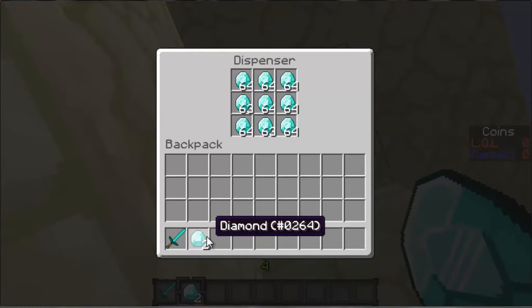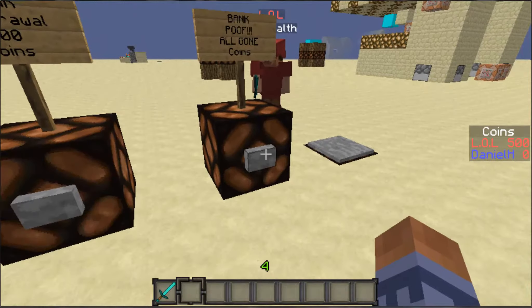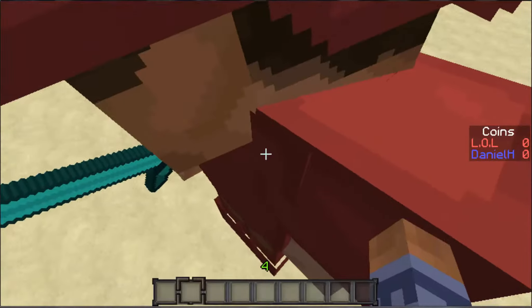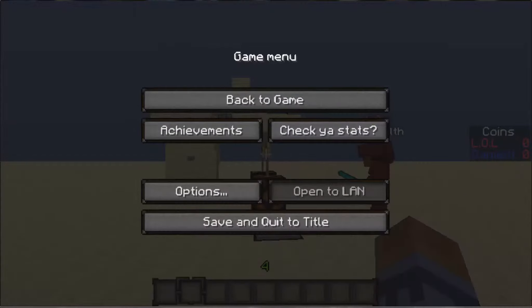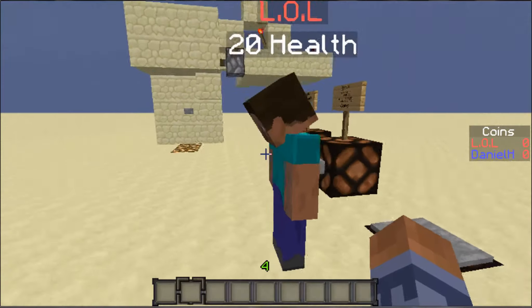The next one is for clearing it all out — clear inventory. And LOL is controlled by me, so if I hit him you can hear it.